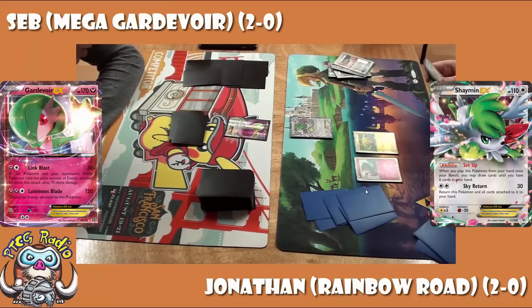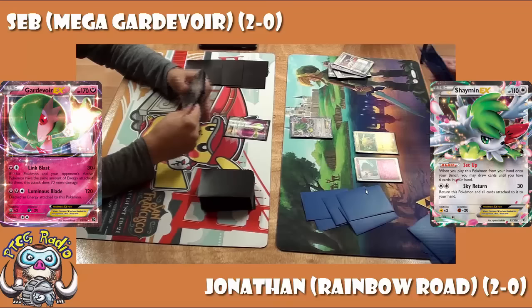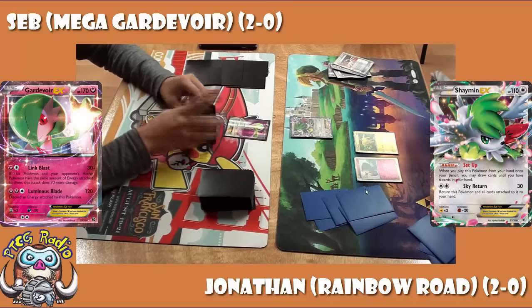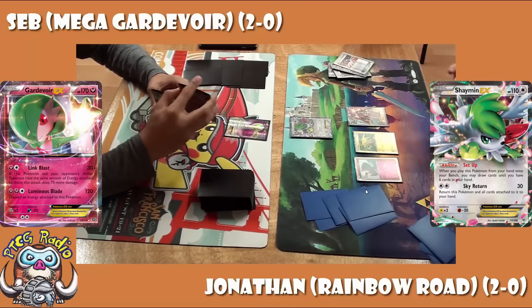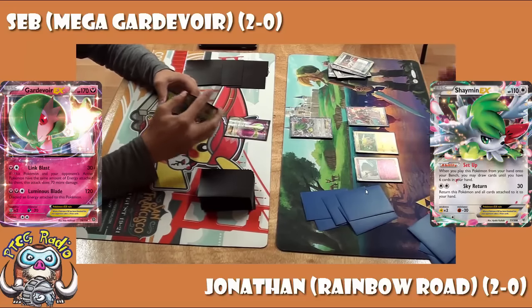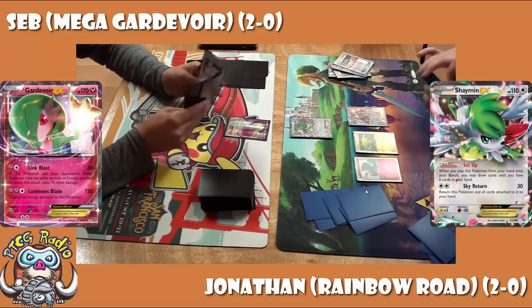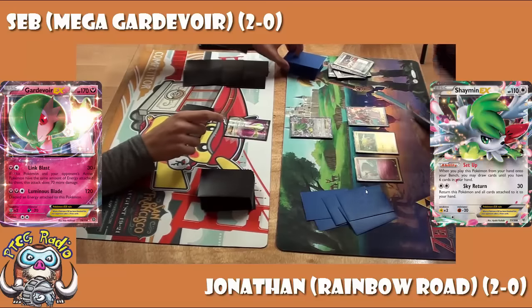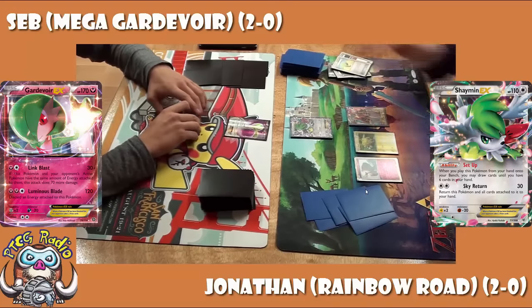We see an Ultra Ball coming down from Jonathan — might be going for a second Shaman. Honestly, you don't really want two Shaman on the field this early, but when you start with one you've got to get it out of the active and draw some stuff. But he's clearly confident with his hand and has gone for a Vulcanian instead. That is the only basic dual-type card we have at the moment, and a fairly obvious inclusion in a Rainbow Road deck.